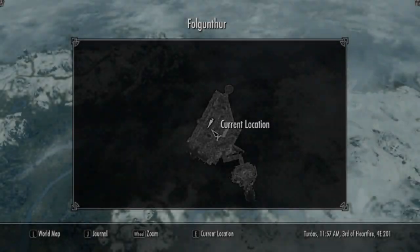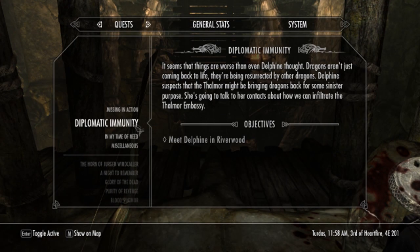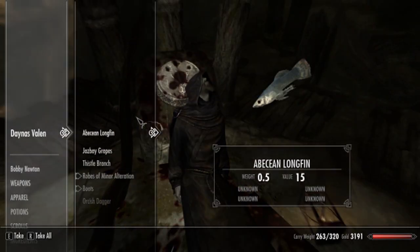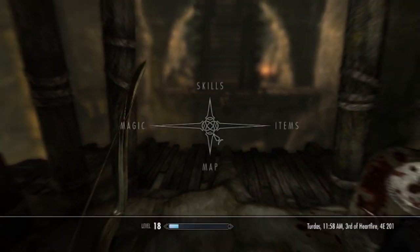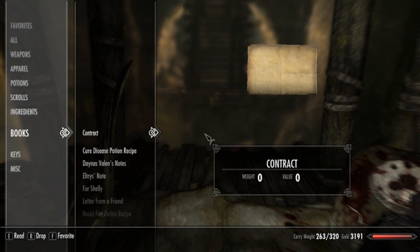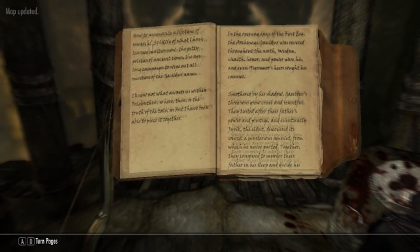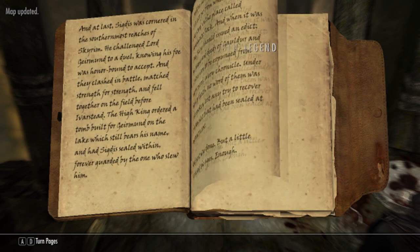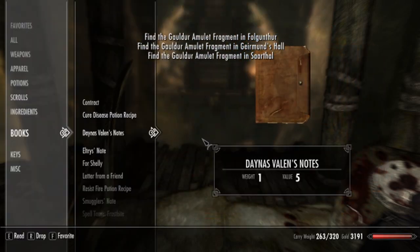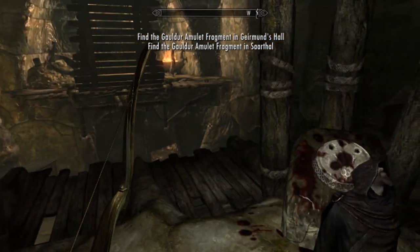Then you go into your inventory — wait, I've already got the quest... oh yeah, you must have to read it too. Once you've done that, it tells you where all the parts of the amulets are. One of them is in this hall where we are now.